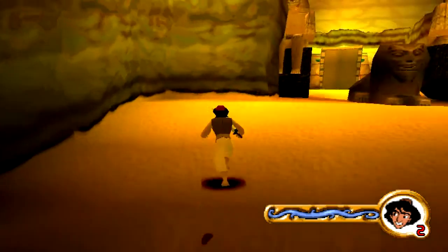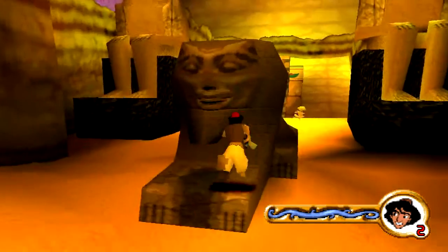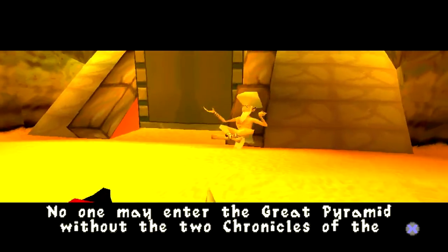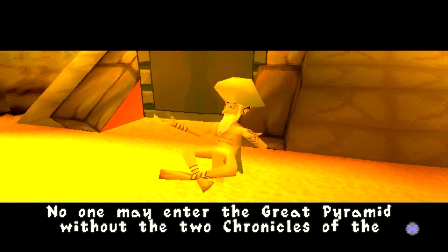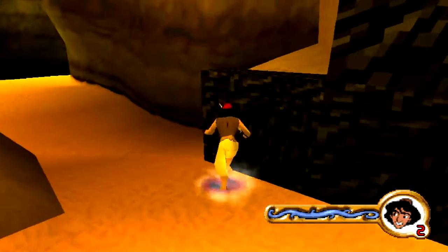She told us where the princess was, which is weird because it turned out to be Nazira. Which wasn't really too surprising. I love this freaking sphinx, he's all smiling and stuff. What does this guy say? 'No one may enter the Great Pyramid without the two Chronicles of the Dead.' Chronicles of the Dead? What's that mean?